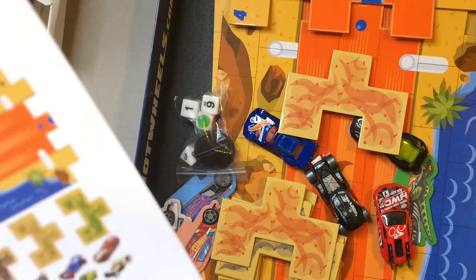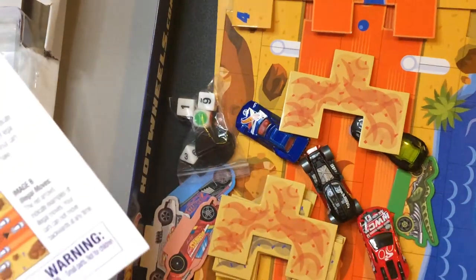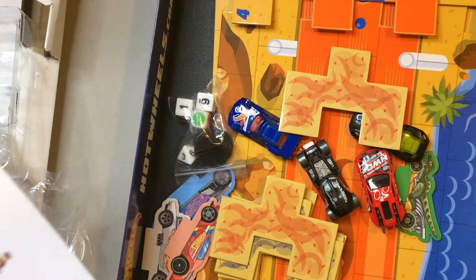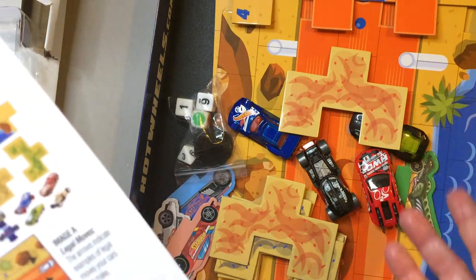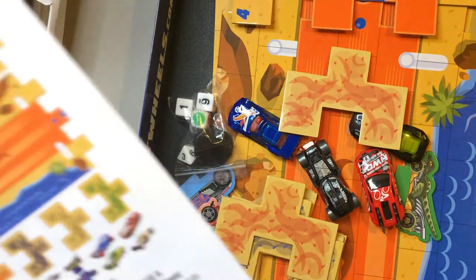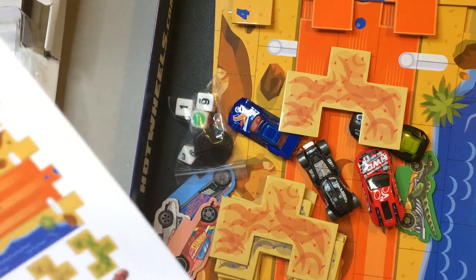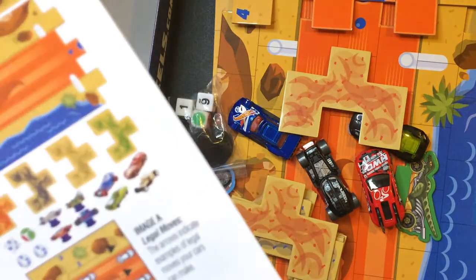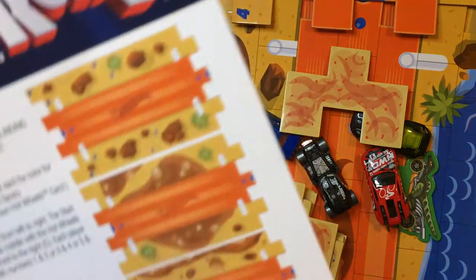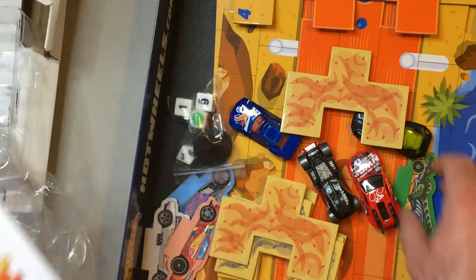Dumping the rear board: When a vehicle exits the lead board, the rear board is dumped. Any vehicle still on the rear board is immediately removed from the game — so if you're back there when the board is dumped, you're gone. Dumped obstacles are returned to their owner for future placement. The player with the last vehicle on the board wins. Strategy hint one: place sandstorms to block opponents. Strategy hint two: try to get your car off the rear board as fast as possible.